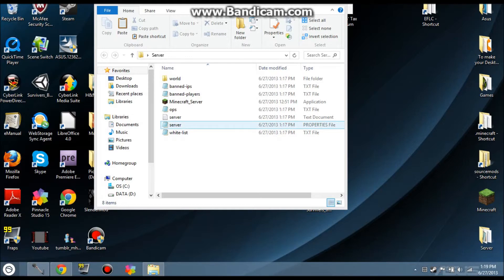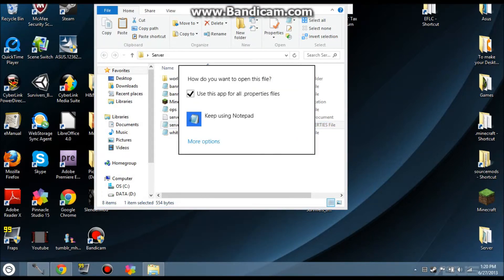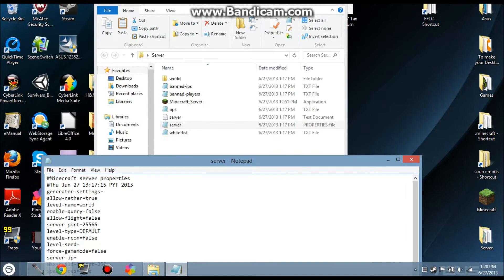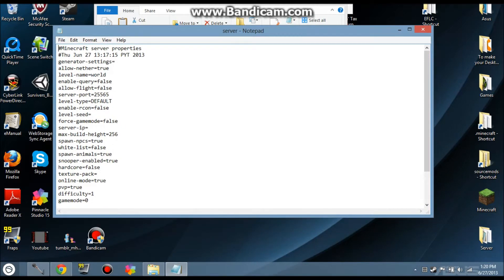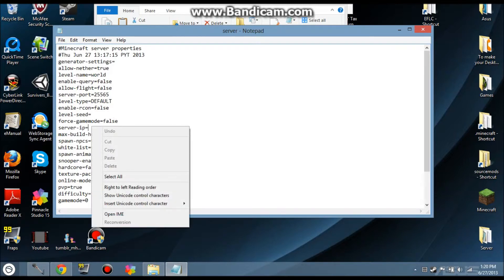Go to the server file — the bottom one is usually what it'll be. Click it, then right-click it so that it is specifically for this file. Go to Open With and choose Notepad. Once you do that, you're gonna see all this stuff. Where it says Server IP, you're gonna wanna press Control+V. That will paste whatever you copied.